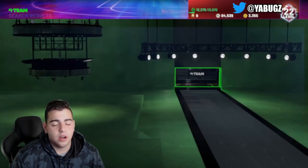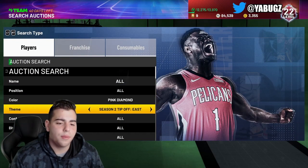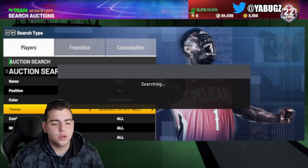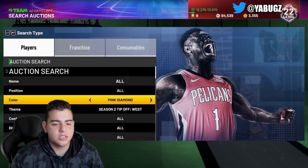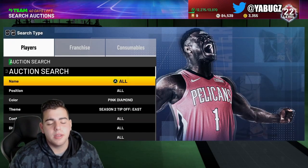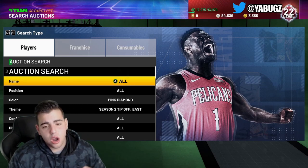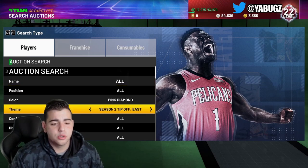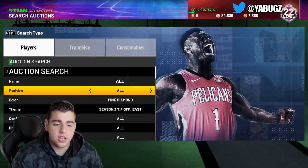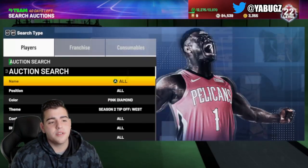You never know what's going to go down — it's complete luck. The easier way to look this up is Season Tip-Off West 1. There is no pink diamond, so you go Season Tip-Off West and Season Tip-Off East for Pete Maravich and James Worthy. Those are the two snipe filters for the players — the two pink diamonds in the new set. That's pretty much all you have to do: just keep refreshing.